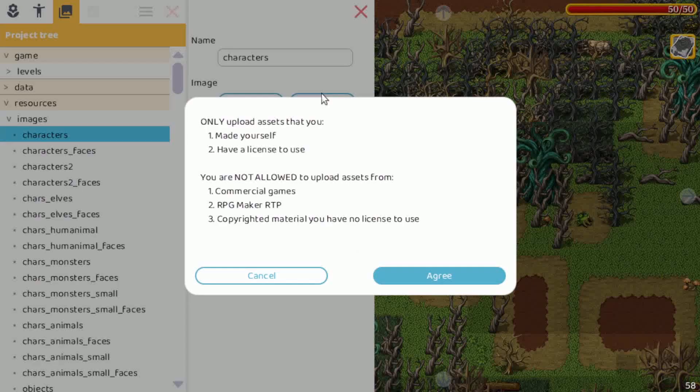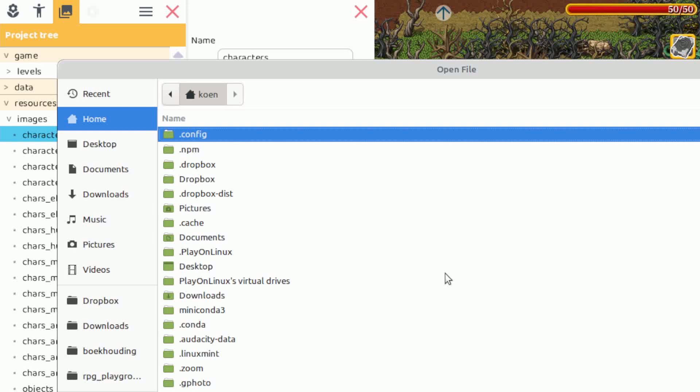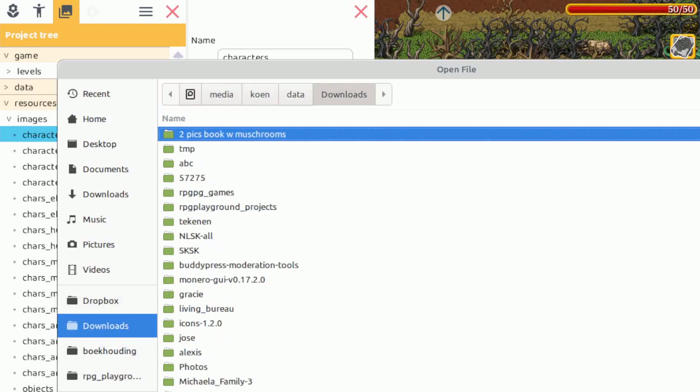When it's saved, we can upload it. First there is a warning: you cannot use any copyrighted material or graphics from existing games. Make sure you also don't use RPG Maker graphics, because they don't allow use in other engines. So check the license and see if you can use them on other engines. If you've made your own adaptations, click Agree and then select the file.